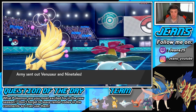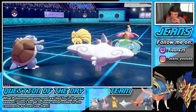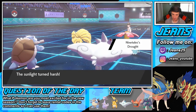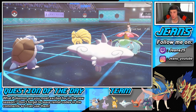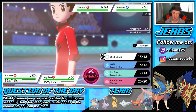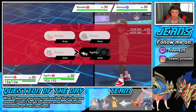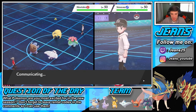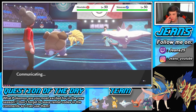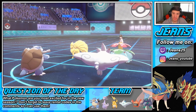Venusaur leads with Ninetales. I think I'm gonna swap out the Blastoise... actually, do I even swap out the Blastoise? I could drop a Hail on him or go for a Follow Me. We could be going for a Heat Wave — I say we Shell Smash here and go for the Follow Me and just try to set up. We can soak up hits with our Togekiss and then eventually drop a Max Hailstorm on the Venusaur. Once we get that Shell Smash set up, we should be chilling.